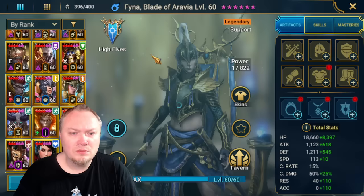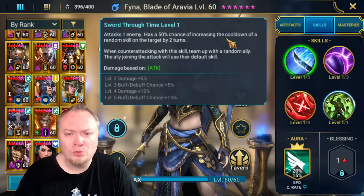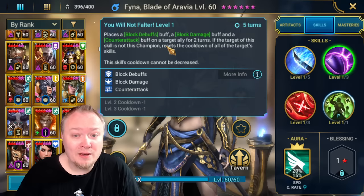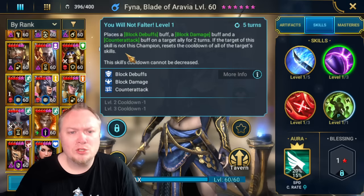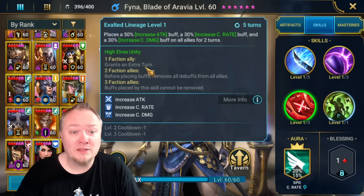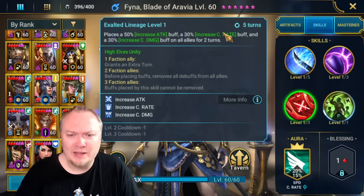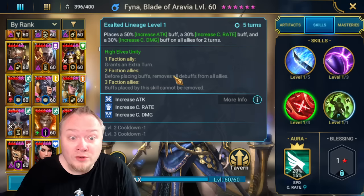It's the High Elves unity champion. 50% chance to increase the cooldown of a random skill when counterattacking, and teams up with a random ally - that's cool, she has a counterattack. She places Counterattack on an ally and resets the cooldown of all that target's skills - so she can place it on herself or an ally. That's a very powerful ability. The faction ability grants an extra turn if you have another High Elf, increases attack, crit rate, crit damage - and before placing buffs, removes all debuffs. Buffs placed by the skill cannot be removed. Wowzers.